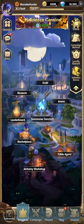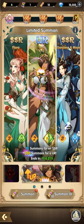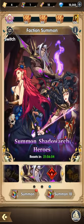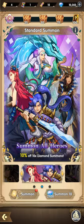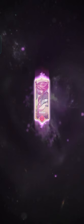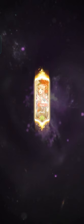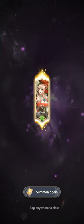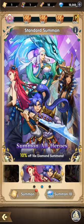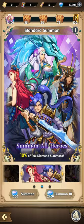It's time for summoning. We only got 10,300 gems — I think that's enough. Let's start with this one. Give me something good! Wow, look at that — Flora on a single summon! Not bad. Another Flora — not bad!